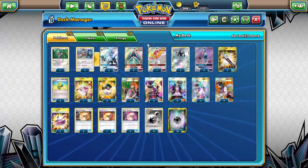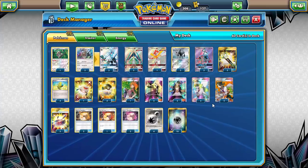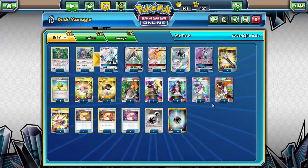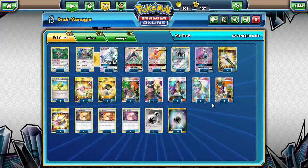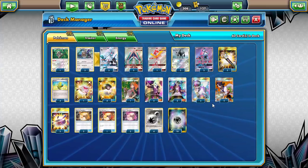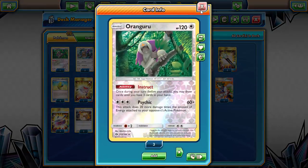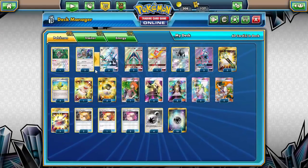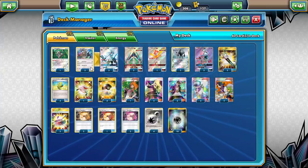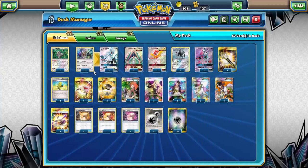We run one Orangaru over Octillery because with Sylvally in play, Basic Pokémon have no retreat cost — so Orangaru can retreat for free, freeing up deck space and still enabling it to attack for three energy with Instruct if needed. We're running three-three Type:Null and Sylvally since they're the core of the deck, though not a four-four because losing three Sylvally GX means losing the game.